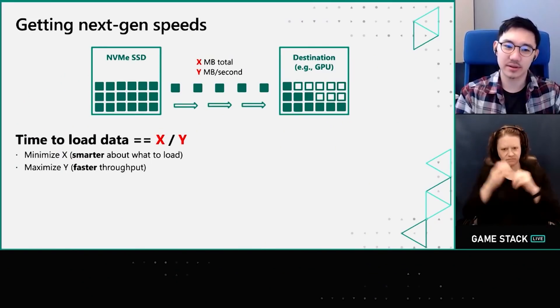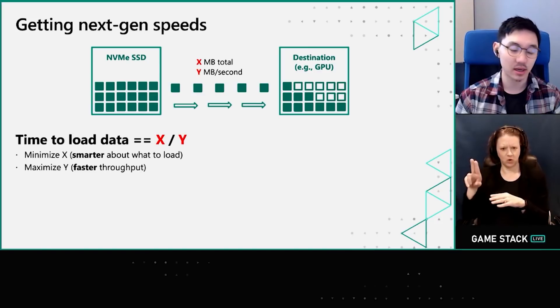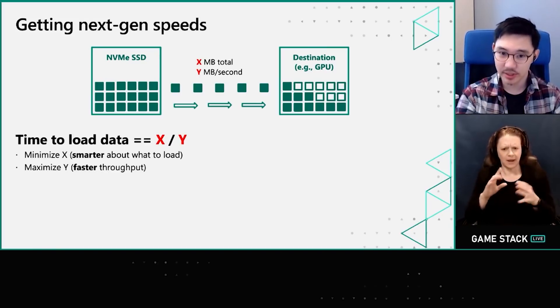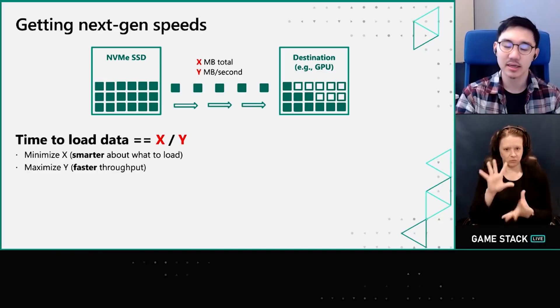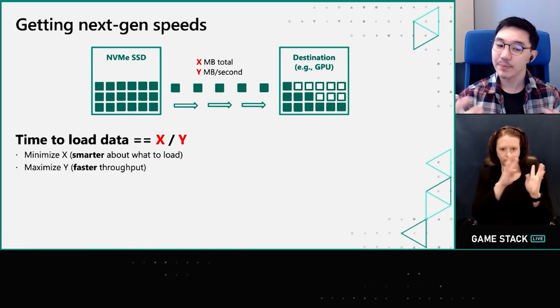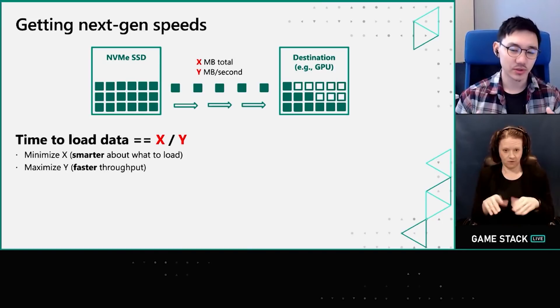I want you to put a pin on Direct Storage for just a moment, as I also feel we need to clear up the differences between the Sampler Feedback System and Direct Storage as a whole, because a lot of people are getting these two terminologies mixed up. As you can see in this slide, Sampler Feedback System can be thought of as a smarter way to handle the loading of texture data, while Direct Storage is instead focused on how to pull in vast quantities of data at much faster rates. They are not more or less important than the other. SFS is critical not just because it better leverages physical memory, but it also provides better information as to MIP levels of textures — meaning gamers get richer, more detailed worlds with far less obvious LOD pop-in.